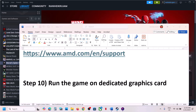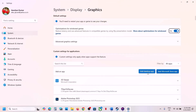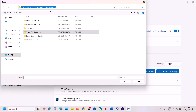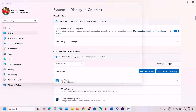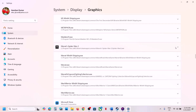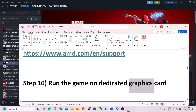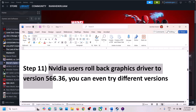Next step: run the game on the dedicated graphics card. Type 'graphics settings' in the Windows search box and click on Graphics Settings. Click 'Add desktop app,' go to the game installation folder, select the game exe file, and click Add. Once the game is added, scroll down, find it in the list, click the dropdown, and set GPU preference to High Performance. Then launch the game.